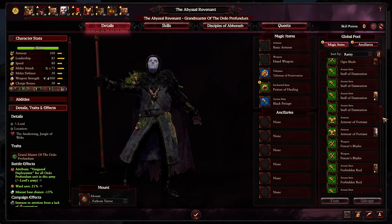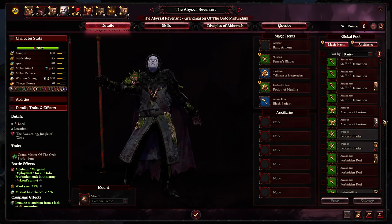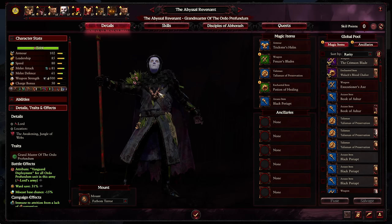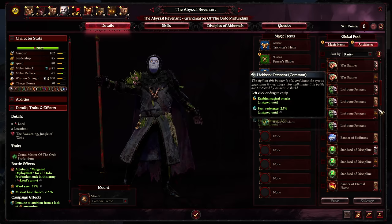For hand weapons, we don't have another Brass Cleaver unfortunately. As soon as we get heroes we can start spamming items on them. For now, use the Fencer's Blades for the additional melee defense since his is fairly low. We also have another Armor Fortune — is that better? Physical resistance worth saving five armor versus ten? We'll give him the Trickster's Helm — that's going to be better than the Armor Fortune. For ancillaries, definitely the Razor Standard. The Lichbone Pendant won't be too useful since his entire army will already have magical attacks.